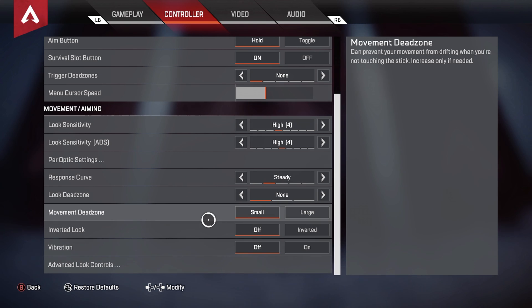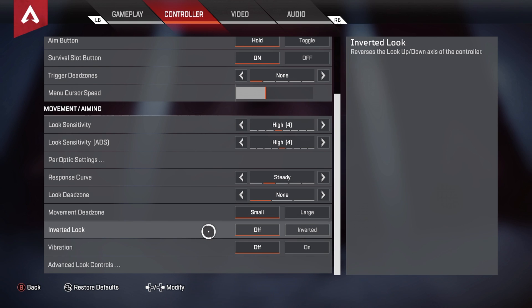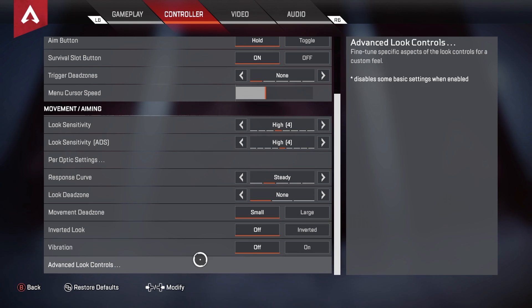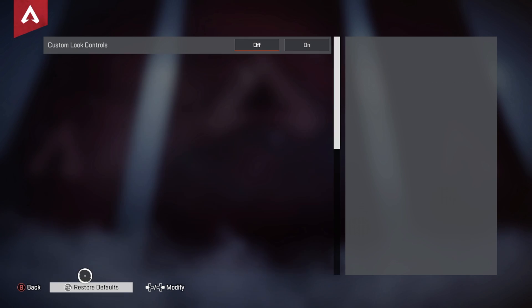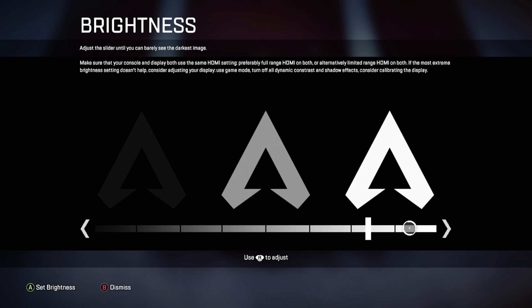Look dead zone is on None. Movement dead zone is on Small. Inverted look is off. Vibration is off — this is key. I don't want the vibration to mess up my shot. I've had vibration off since back in my Call of Duty days, years ago, so I've always been used to it.